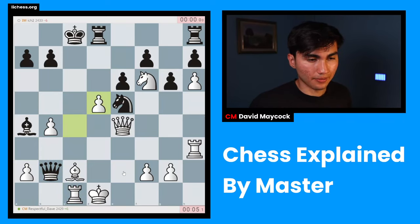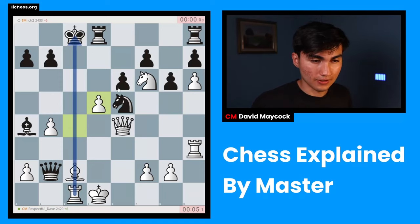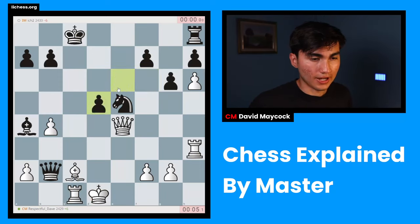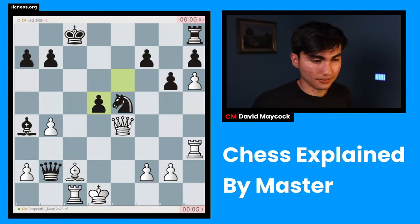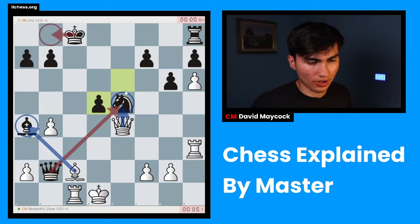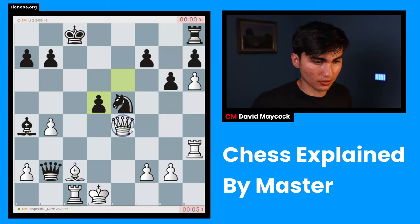I could play queen takes d4 — that was my initial reaction. But then I thought: what's more important than material? Activity. So rook h3. My opponent sacrificed the pawn anyway. I play bishop c2, rook c1 — important. I almost blundered with rook b1, but after queen takes b1 I cannot take back because of the pin. So rook c1, only move. And here I think I should have taken — c-takes-d5 opens up the c-file, and only now I can take and it's check.